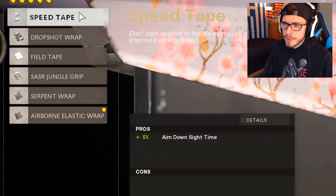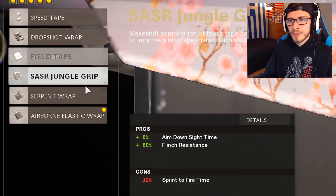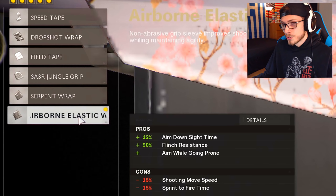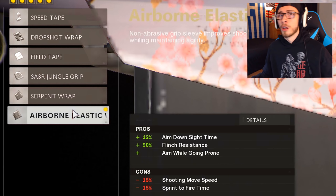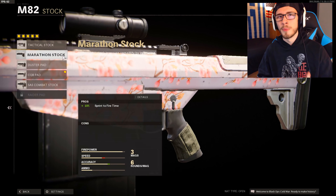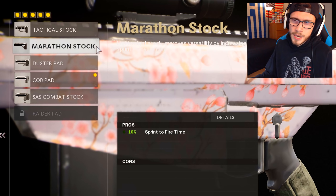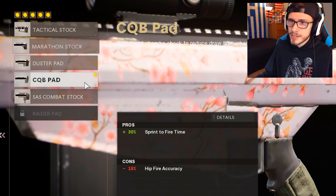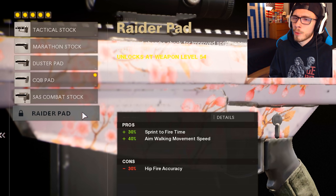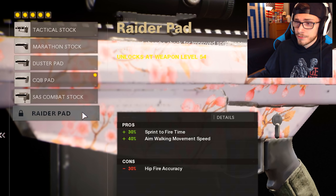In the earlier levels, I stuck with the Speed Tape because it gives you that 5%. The Drop Shot Wrap and the Field Tape I didn't really bother using, but once you get the Sasser Jungle Grip and the Serpent Wrap, and then once you get it to level 53, all of these grips are good — and this goes for all of the Snipers. For the stock, having a good stock is actually the most beneficial on the Barrett as compared to the Tundra or the Pellington because it's already so slow. In the earlier levels I was using the Marathon Stock because it gives you a 10% sprint to fire time. Now here in the later levels, I'm using the CQB pad. As soon as I get the Barrett to level 54, I'm going to switch it out to the Raider pad, which is obviously the best stock in the game, giving you a 30% increase to sprint to fire time.